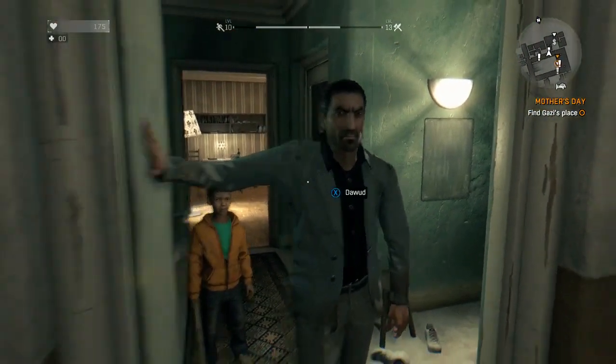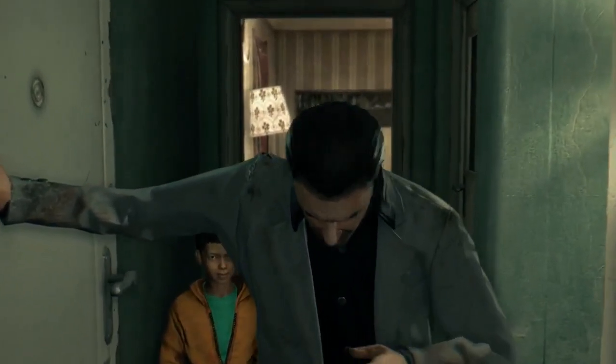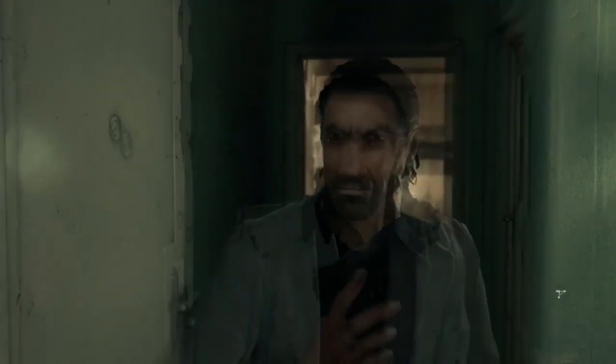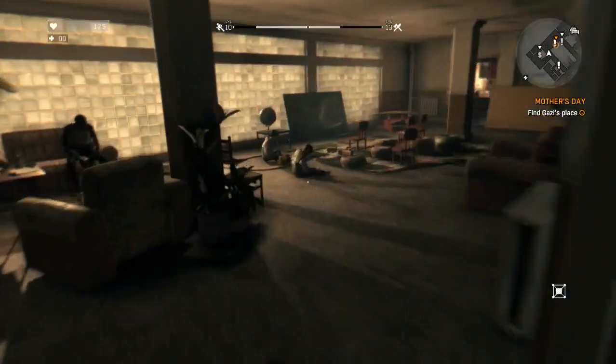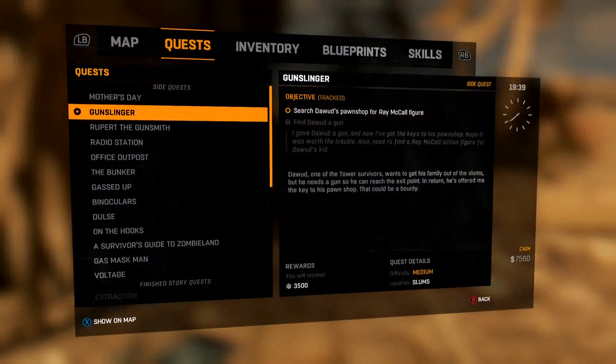What you're going to want to do is come to the tower — it's like the first part of the game. I think you could do the mission at any point in the game. You get the side mission called Gunslinger. You come to this guy — he's in the rec room with his kid. You have to give him a pistol, that's why it's easier to do when you're further on in the game. He'll give you a mission to go find his son a Ray McCall action figure.